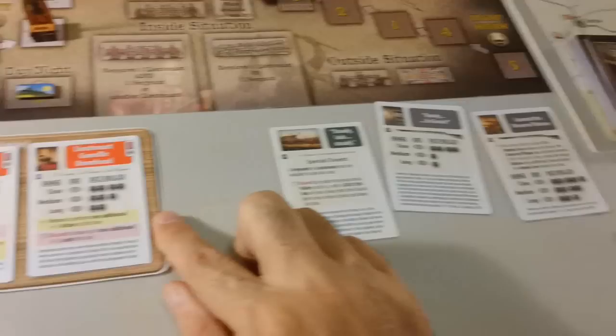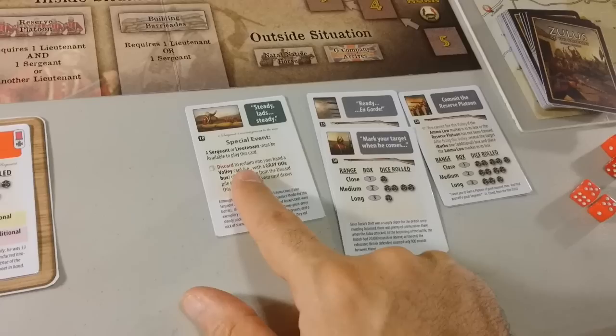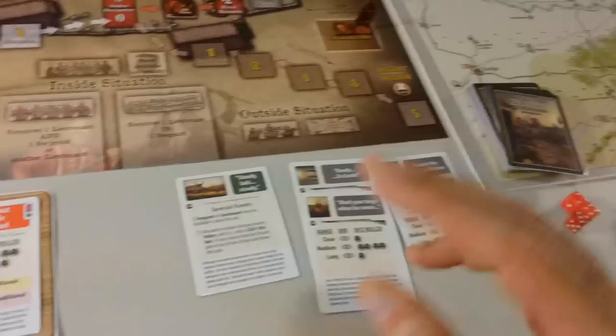We could move Bromhead to perform another action, but we can't fire this card and I don't want to waste it right now. Bromhead is going to stay there. Now we have the draw card phase — another volley, a good one at medium range. Now we have our hero phase — no heroes to move. No housekeeping. That's the end of the turn.